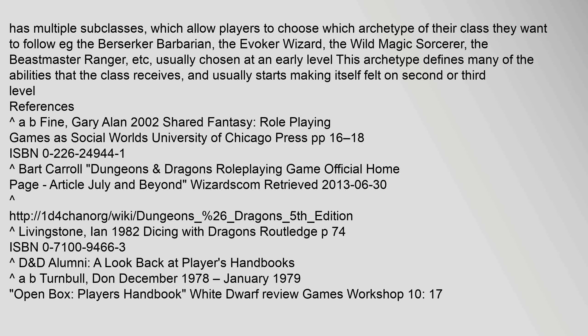The concept of paragon paths and prestige classes has been dropped in fifth edition. Instead, each class has multiple subclasses which allow players to choose which archetype of their class they want to follow — e.g., the berserker barbarian, the evoker wizard, the wild magic sorcerer, the beastmaster ranger, etc. Usually chosen at an early level, this archetype defines many of the abilities that the class receives and usually starts making itself felt at second or third level.